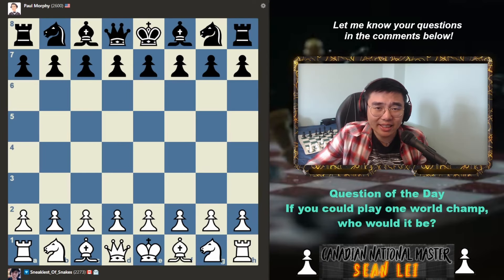The world champion we're going to be facing today is Paul Morphy. The first reason being he's the weakest of these nine world champions, as he was the world champion like 200 to 300 years ago. Also because I think my playstyle is the best to play against Paul Morphy, as he is somebody who is very aggressive, and perhaps some of his sacrifices might not be very sound, which gives me an opportunity to take advantage.